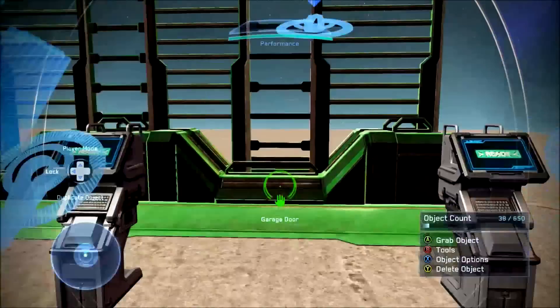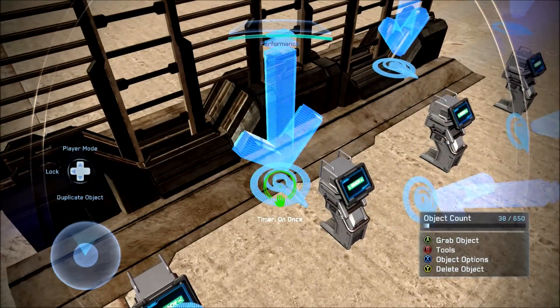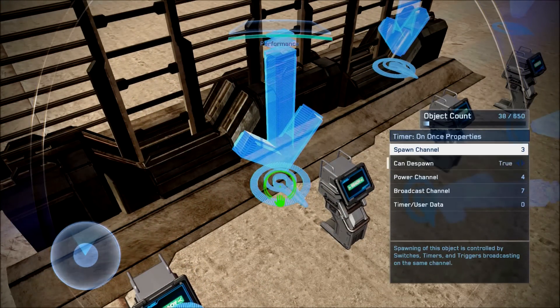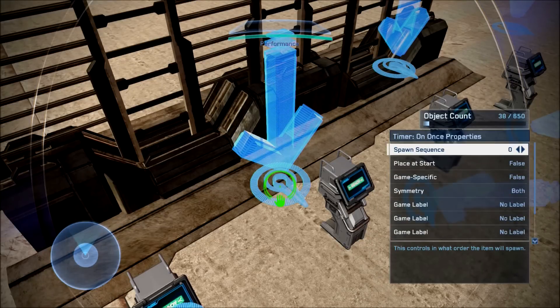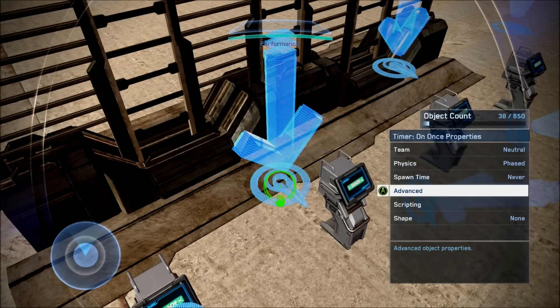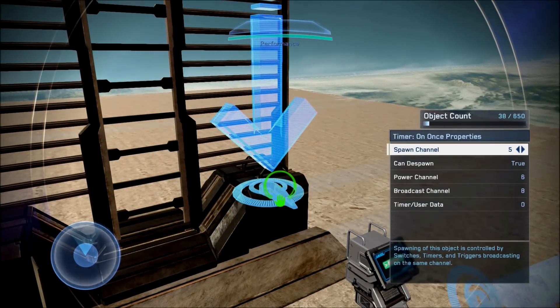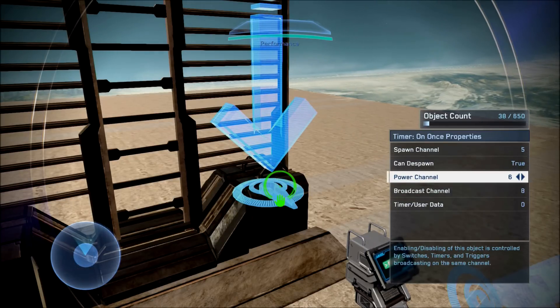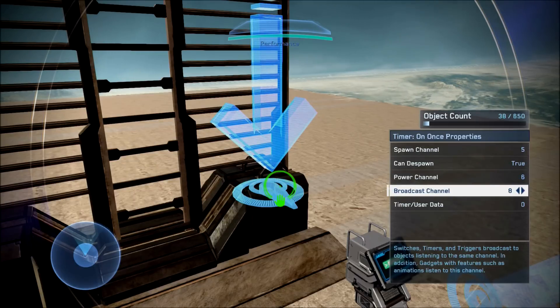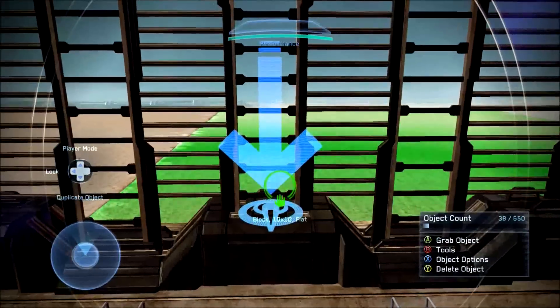Also worth mentioning: you're not required to use the console switch — you can use the other one if you want. For the first timer on once: broadcast channel set to seven, spawn channel set to three, can de-spawn to true, power channel set to four, timer slash user data to zero, and place at start set to false. For the second timer on once: spawn channel to five, can de-spawn to true, power channel to six, broadcast channel set to eight, timer slash user data to zero, and place at start set to false.